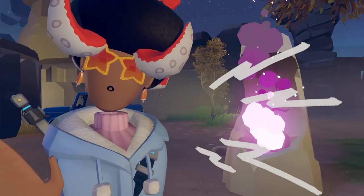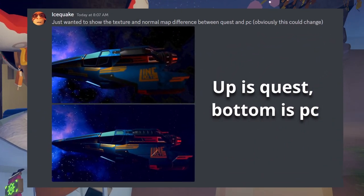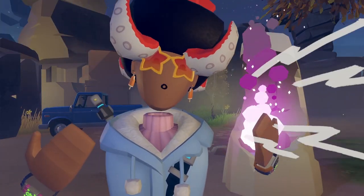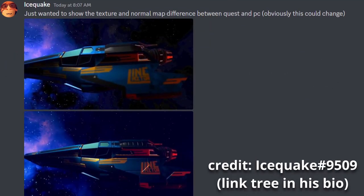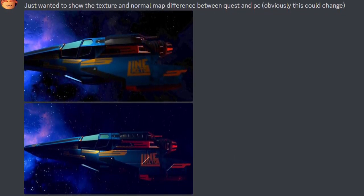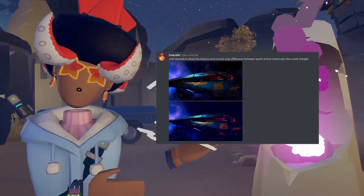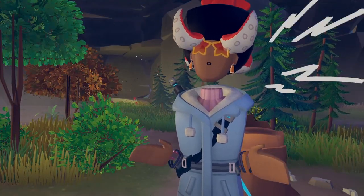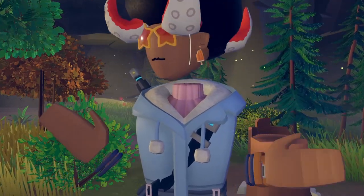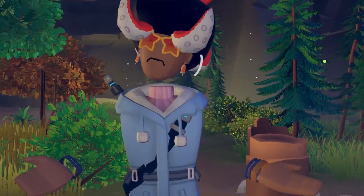For our last thing for today's video, it's actually kind of interesting — we get to see the difference between the actual maps inside of Requiem Studio between PC and Quest. It's no surprise that Quest is obviously going to be a little worse than PC, because it's its own headset and PC is PC. Icequake specifically states that he wants to show the texture and normal map difference between the Quest and PC, and he wants to make clear that obviously this can be changed. So don't let this discourage you, Quest 2 players. I'll make a video pretty soon going into depth on how you can actually find Requiem Studio stuff and be able to see it for yourself rather than here on YouTube.